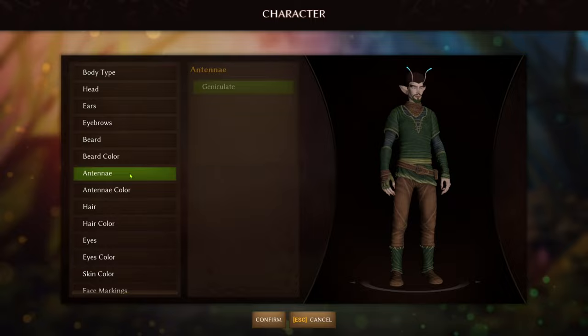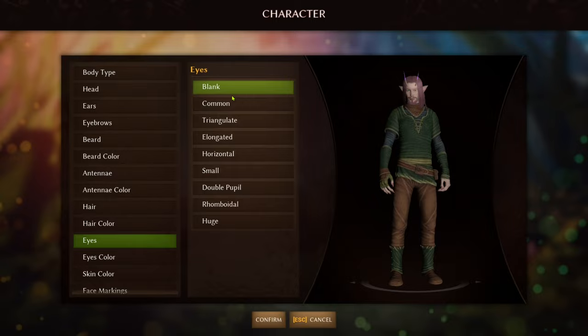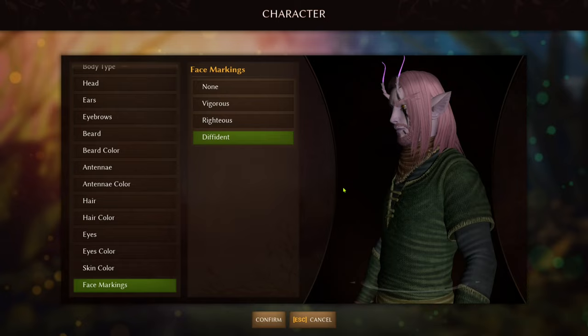Starting with our first impressions, the character creator is simple but user-friendly and allows you to rather quickly create the small folk character you want to play. There isn't loads of variety, but there's enough that you and your friends aren't likely to end up with identical characters, with fun highlights being the multiple fairy-like skin colours, different antennae, hairstyles, and hair colours.